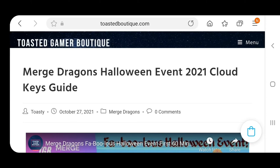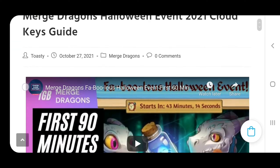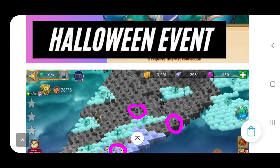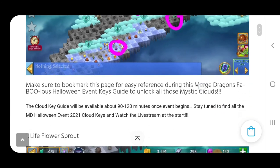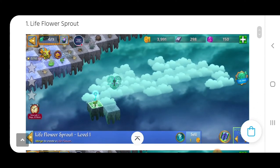Hey, what's up everybody, this is Toasty Gamer Boutique and this is the cloud key guide video for the Merge Dragons Halloween event of 2021. Let's get looking at these fabulous keys. If you're ever wondering where the three skeleton dragon eggs are, we've got them circled in the pink circles there.